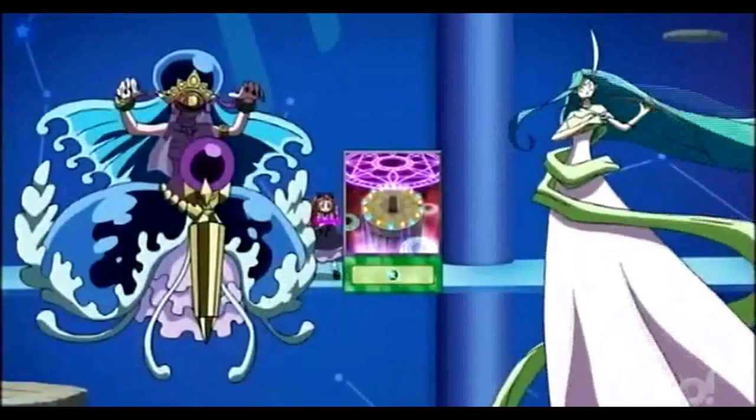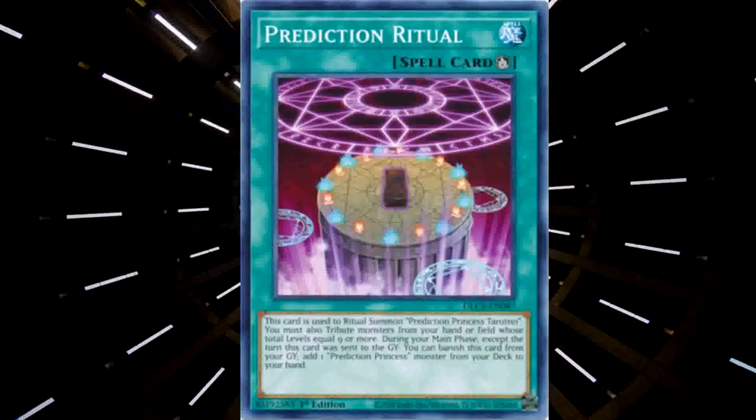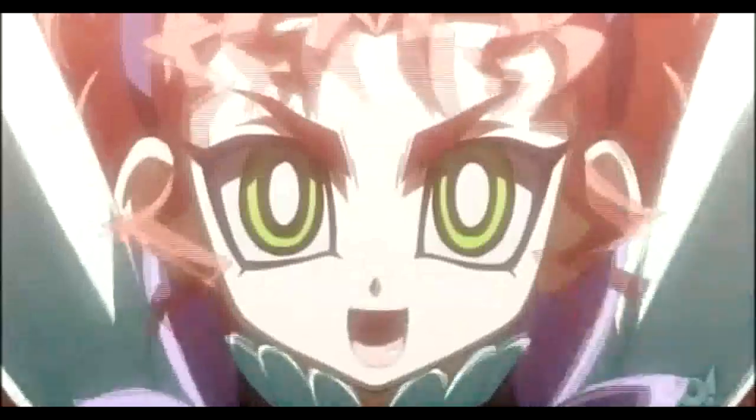I offer my Prediction Princess Aeroself and Prediction Princess Crystal Dean to the Great Beyond to unlock the secrets of the mist. I'm Ritual Summoning! Prediction Princess Terra Rage!